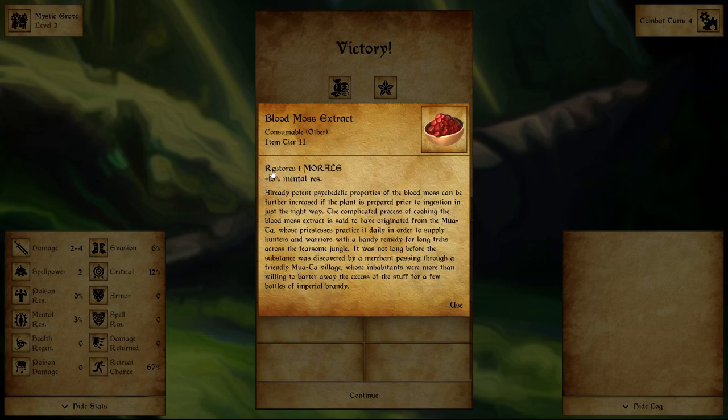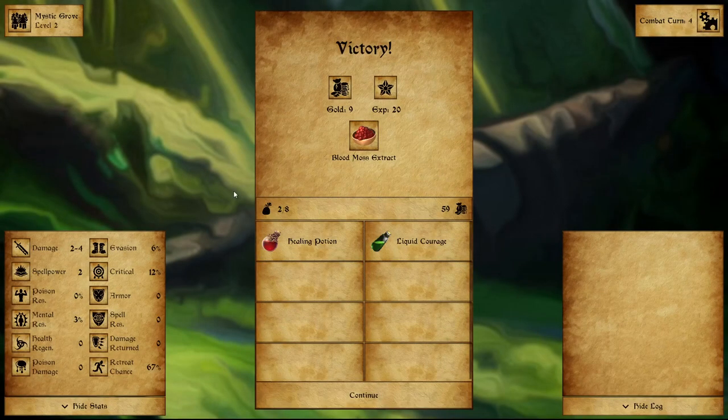This is a tier 2 consumable — restores 1 morale, plus 15% mental resistance. The blood moss extract's complicated cooking process is said to have originated from the Muata, whose priestesses practiced it daily to supply hunters and warriors with a remedy for long treks across the fearsome jungle. It was not long before a merchant discovered it and bartered for it with a few bottles of imperial brandy. Pretty cool — so we get that.